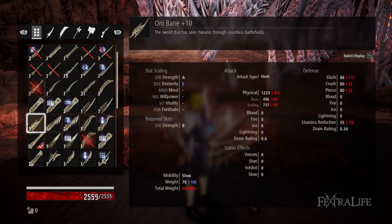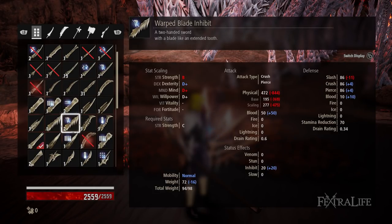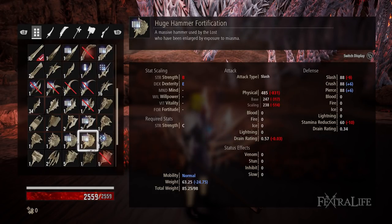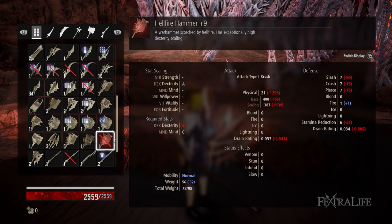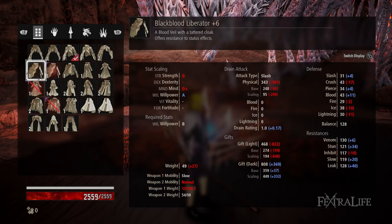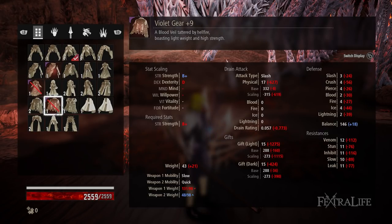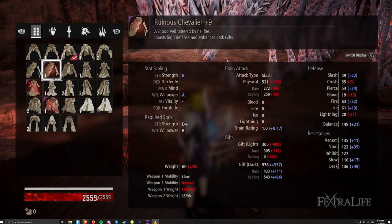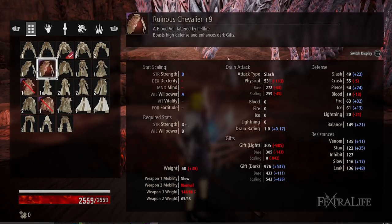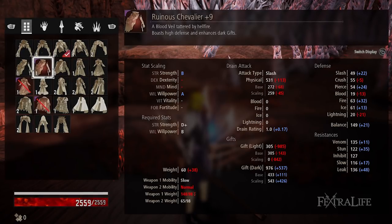As far as weapons and Blood Veils go, there are four new weapons: a pipe, a one-handed sword, a two-handed greatsword, and a hammer. There are also three Blood Veils: a Strength Dark Gifts one that's tanky for tanks who want to use Dark Magic, a Strength scaling one, and a Dexterity scaling one. I'm not sure we'll see a lot of use from those last two. The Ruin of Chevalier has slightly less gift scaling than the Suicide Spur, so you're probably not going to use that on a Mage build. It also has exceptionally heavy weight, so it's one for a tank caster type build.